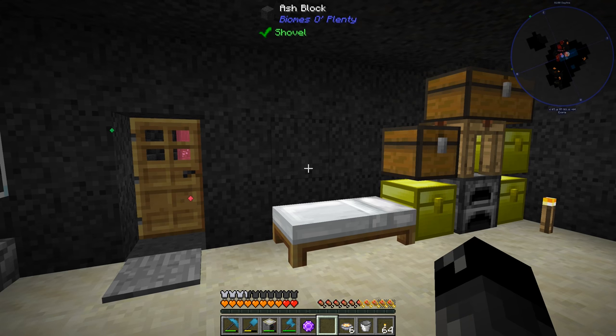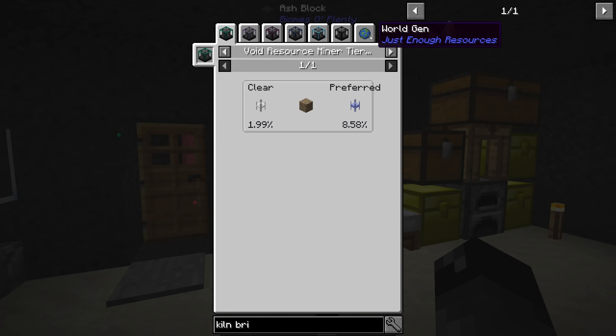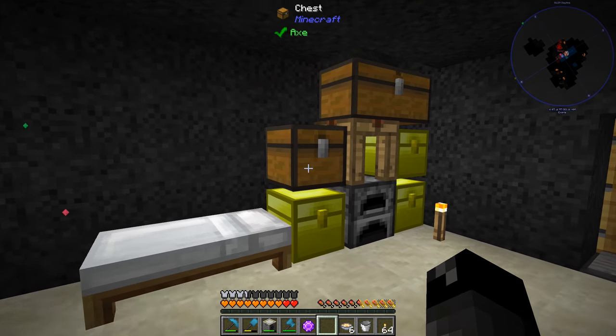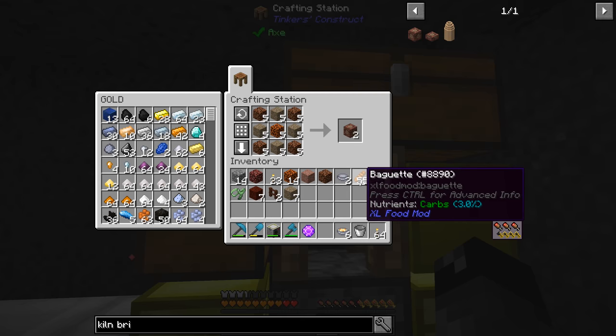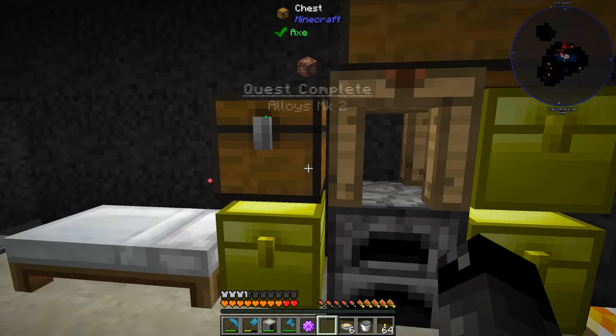As expected, in the Exoria underground we were able to find ortho stone pretty easily. I remembered you can click on it and go to world gen to see where it spawns. You can find it in the core but it's pretty high up in Y level - the higher you go the more frequent. In the Exoria underground, we spawned in at about Y25 and it was just everywhere right around our portal. I didn't even have to look for it. So I mined up a decent amount.